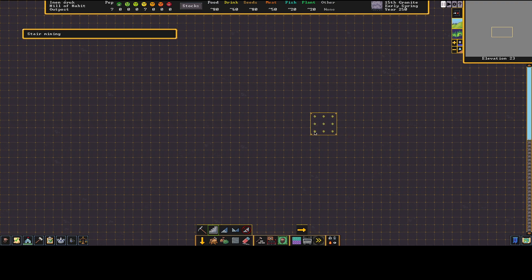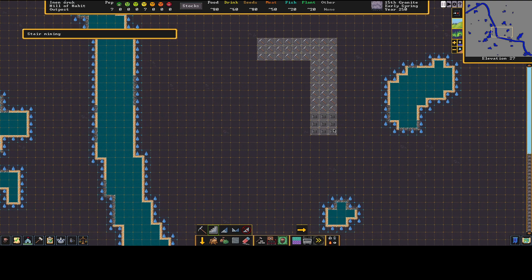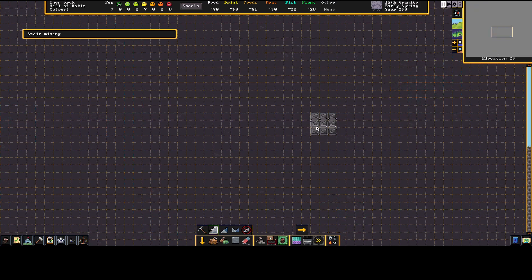Going one, two, three... twelve levels down. The very bottom is only an up-stair; one level up becomes an up-down stairwell meaning you can go either direction. I've had zero issues with this stairwell system in the Steam version — I think it works really well. There's a distinction between digging stairwells and constructing stairs, which is confusing but each has its time.